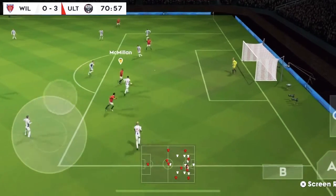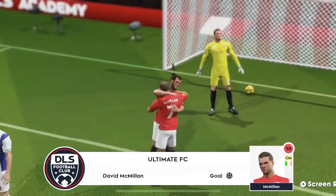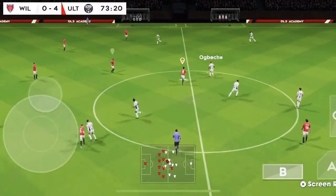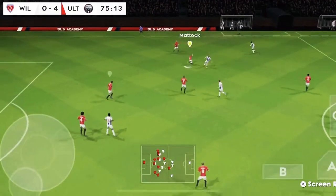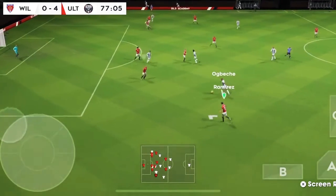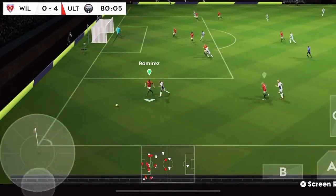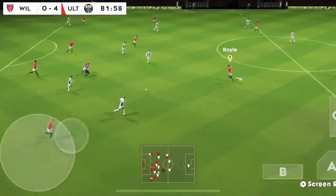Good play right here, good dribbling. I'm pretty sure I held down B right there. A nice tip: when the player is rated in the 50s, it's better to shoot with the B button. If you shoot with the A button, he shoots the ball over the crossbar, which is really annoying — especially in those intense moments when they're about to score but just kick it over.